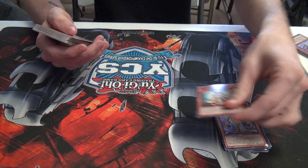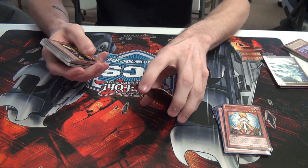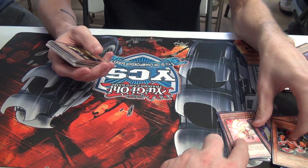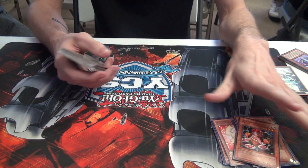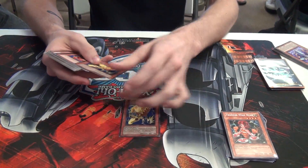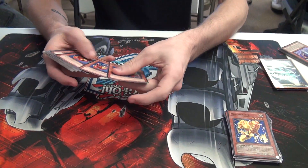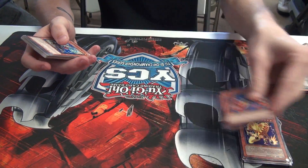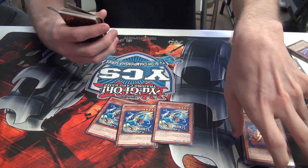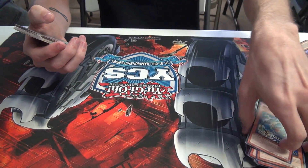1 Honest — of course, it's a Light deck. 2 Thunder Nyan Nyan, which is the powerhouse of the deck — she's the big beater that protects the other monsters. 2 Watt Giraffe, a fantastic card. 3 Cobra, the searcher and just cruel, unusual punishment. 3 Thunderbird — his personal favorite — gets rid of all those Xyz monsters. That's the monster lineup.